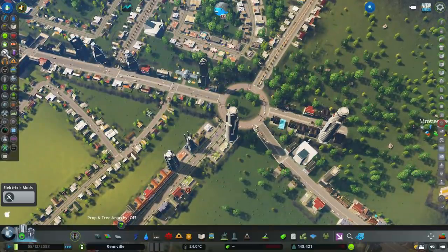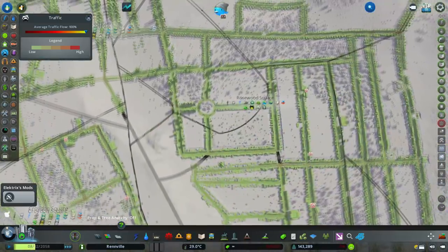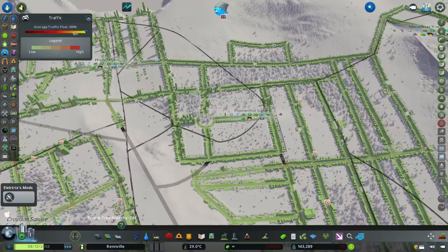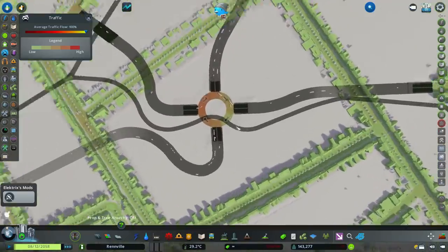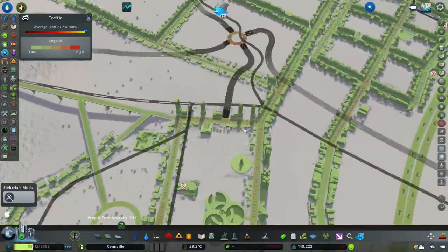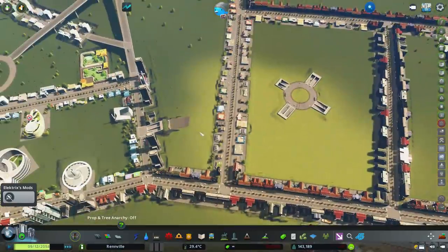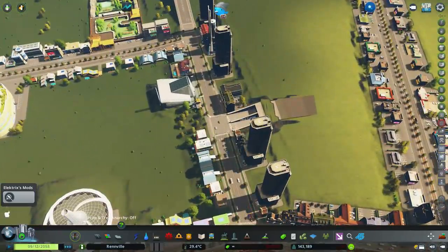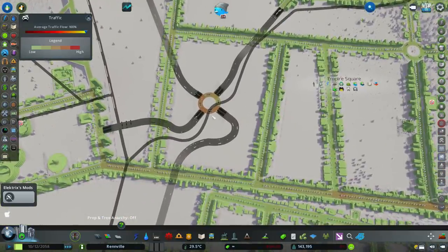Looking around the city, the average traffic flow is now 100% — how about that? Going back to the roundabout island we made at the beginning, there is barely any traffic at all. This has also solved the problem of traffic building up where the tunnels come out onto the main road. I think our job is done with traffic — that is absolutely excellent.